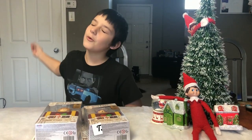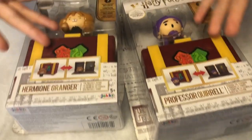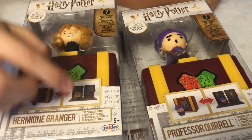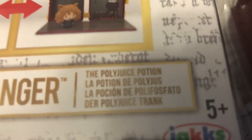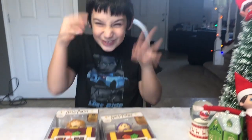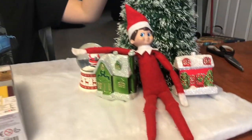Hey guys, welcome to TMP Gaming! Today we are going to be reviewing a playset. They have been seen from the movies — this one is the polyjuice scene, which is Hermione turning into a cat, and this one is the trapdoor scene. We got some decorations over here, and we got Sonny, George just peeking by. Let's have a look at them.